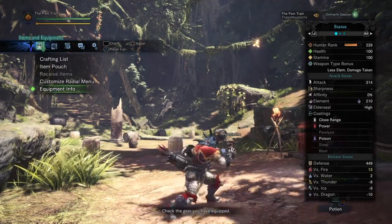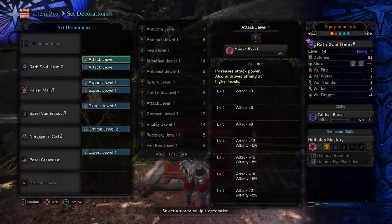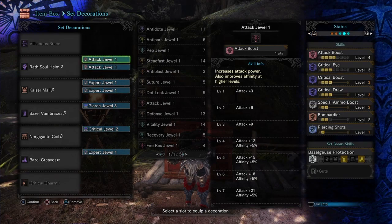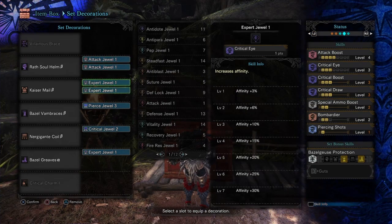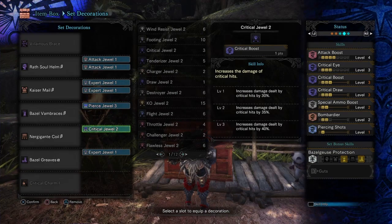Now let me show you guys the decorations that are used in this setup. We have 2 Attack Jewels 1 that increase the Attack Boost skill. We have 3 Expert Jewels 1 that increase the Critical Eye skill. We have 1 Pierced Jewel 3 that increases the Piercing Shots skill. And we have 1 Critical Jewel 2 that increases the Critical Boost skill.